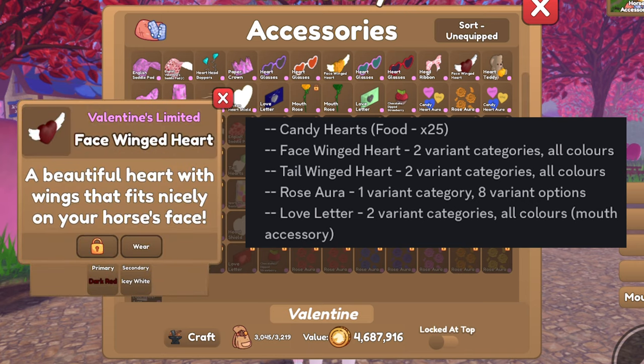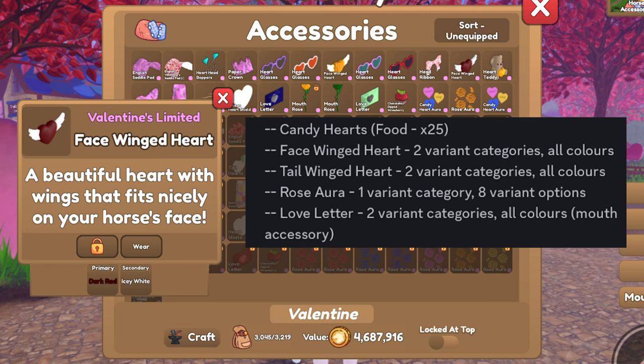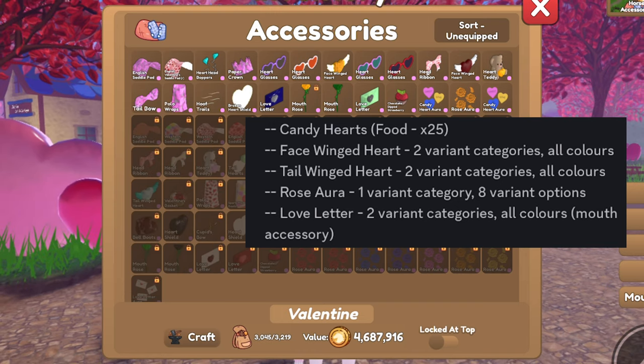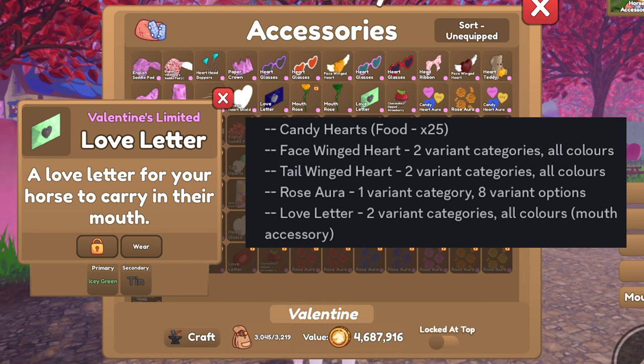There are face winged hearts, two variant categories, all colors. There is a rose aura, one variant category, eight variant options. So there's quite a bit of different colored rose auras that you can get, which are all pretty cool. There is the love letter, which has two variant categories, all colors. It is a mouth accessory.